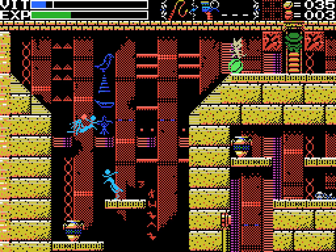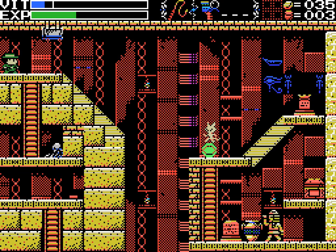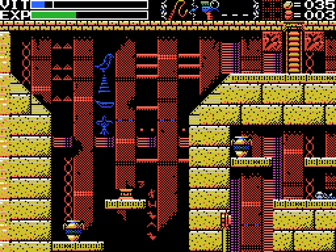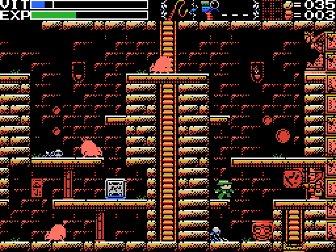It looks like a new area — interesting thematically. I wasn't expecting to see cats riding on beach balls in this game, especially in the Egyptian area. I guess the Egyptians apparently worshipped cats or something like that. Do I want to come here yet? I'll probably find the map for this area in this area. But no map here, so I think I kind of want to explore the previous region first, since I have a map and a good idea of where I can go.